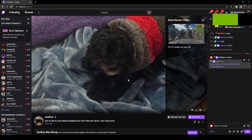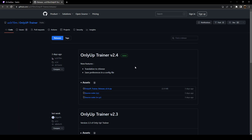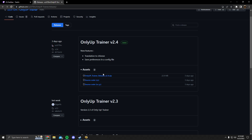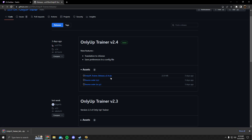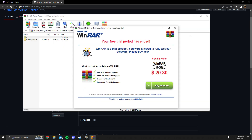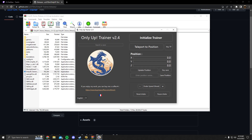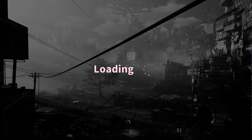To download the trainer, go to my stream or the description and press the link. It's always updated with the most recent trainer at the top. Press on the zip file, download it, open it, and run the exe.